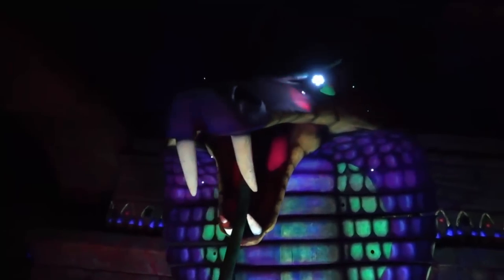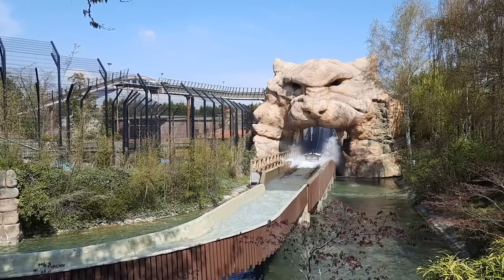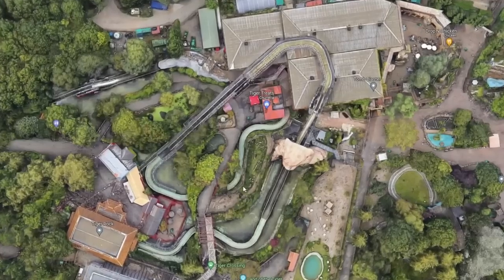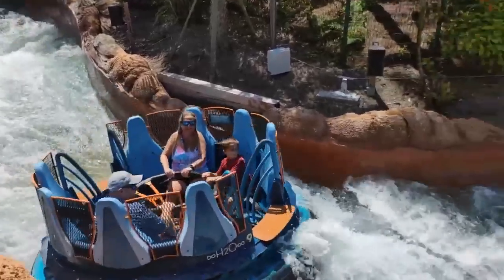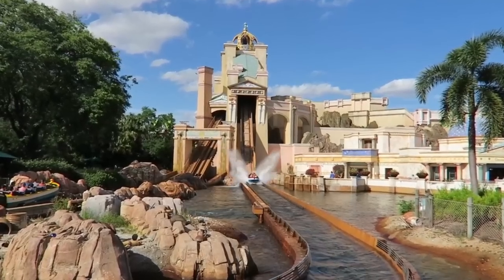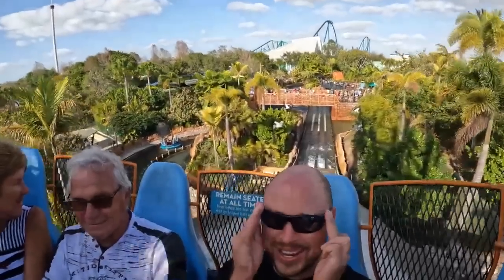A ride that goes above Toon Blaster is Tiger Rock, and this is where one of the big changes is going to be. The theming in the area is quite nice, but as you can see by the top, it's very metal. What I'd do is rip out the log flume and replace it with either a big modernized rapids ride like Infinity Falls at SeaWorld, or even a water coaster. You could keep the tiger theme and have this huge water coaster or rapid splashdown right beneath that tiger — it'd be so good.